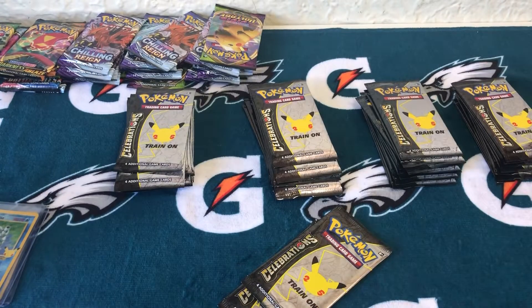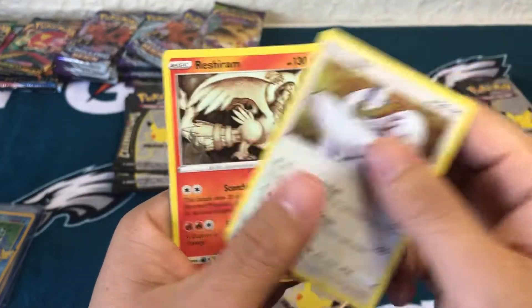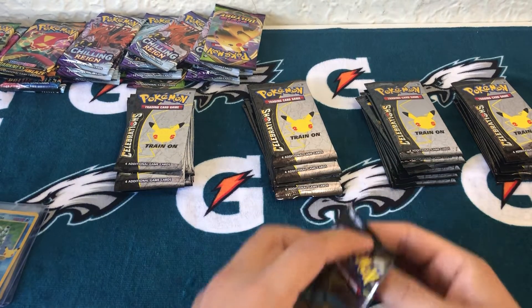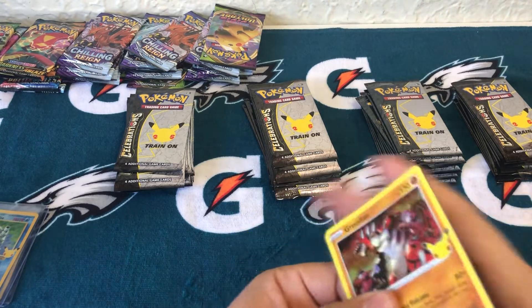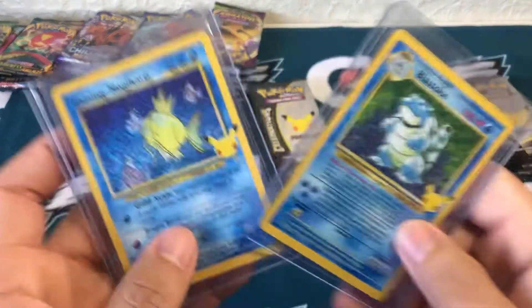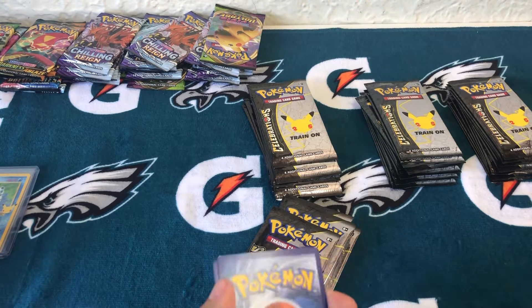Kyogre and then Surfing Pikachu. Two more - get one more good one out of the box. Lugia, Reshiram, Team Rocket, Lunala. Ho-Oh, Lugia, and a Full Art Pikachu - that's cool. Box number one is pretty decent. You got the Shining Magikarp and Blastoise. Box number one was a good box - anytime you pull Shining Magikarp, it's always a good day.